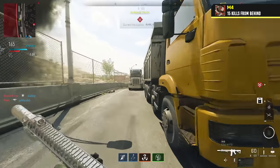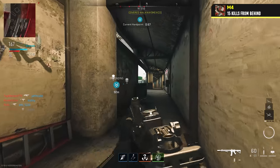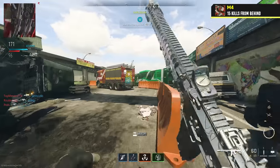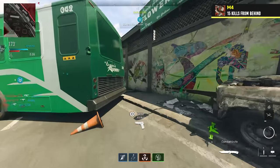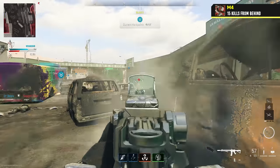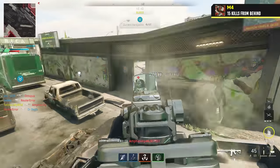15 kills from behind has you get kills based on where the enemy is located and what direction they're facing. You need to kill the enemy while their back is turned to you. These will occur naturally, but if you want them to be easier to complete, get behind the enemy's spawn or objective by sneaking, flanking, or killing your way through the map.